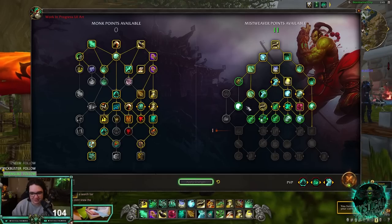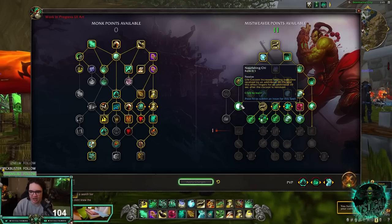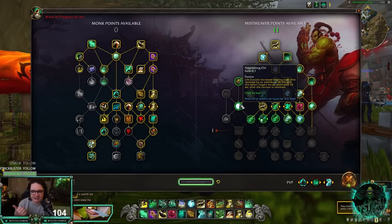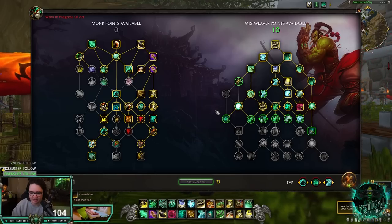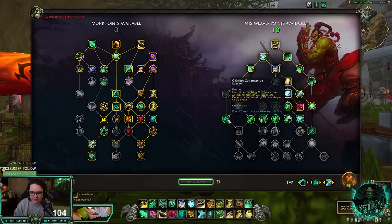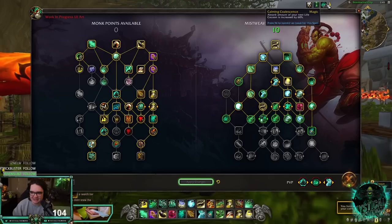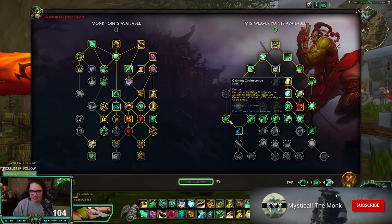Nourishing Chi increases your HoTs by 20% for 10 seconds after using Life Cocoon and continues 10 seconds after the cocoon is removed — it was 6 seconds on live, so they buffed it. Very strong in PvP. Calming Coalescence stacks absorb on your next Life Cocoon each time Soothing Mist heals — I had 180,000 Life Cocoon with 111,000 health pools, which is very strong in both PvP and PvE.